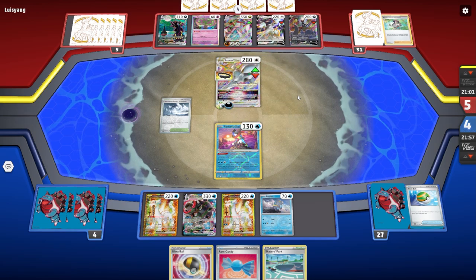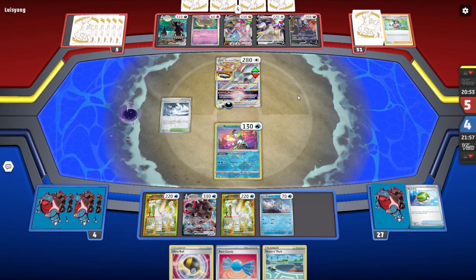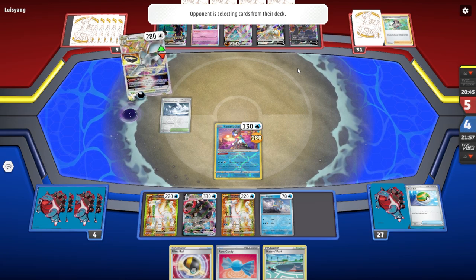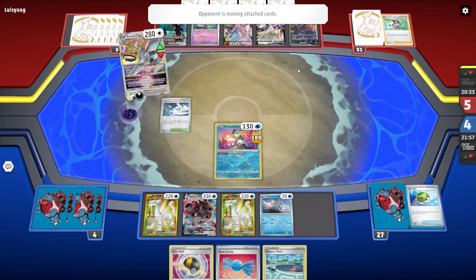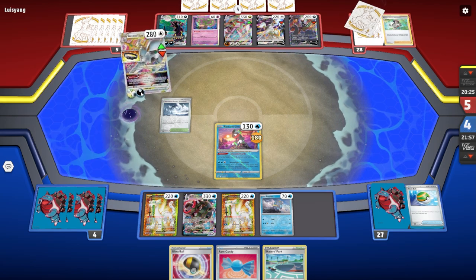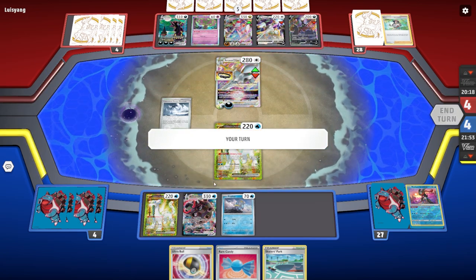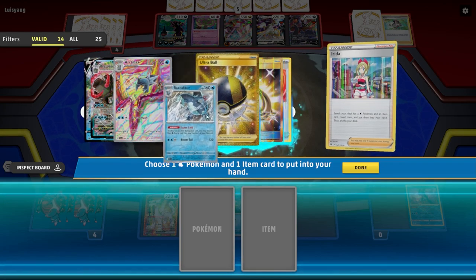There's another Arceus V, another Umbreon which is going to be huge. There's the Trading, Trinity Nova — they're going to set up another attacker. I would assume they power up this Arceus. They do have a darkness energy — I'm cool with it. Now what I'm going to do here, I really don't like my chances right now. Irida is actually not bad — I'm going to go ahead and play her right now. We're going to grab a Braxcalibur.